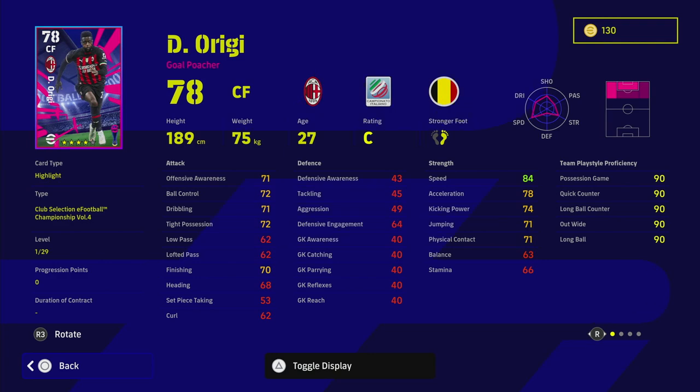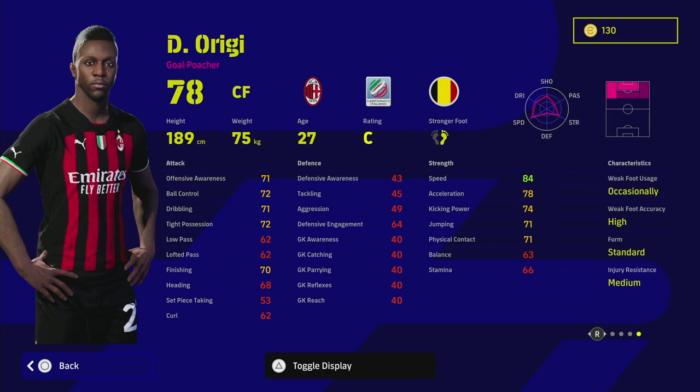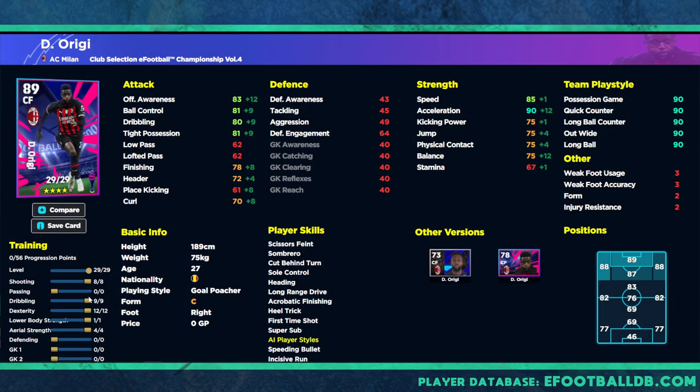It depends on when you've downloaded this game and what kind of squad you have. The only thing that saves Argi's card is that he's got Super Sub and First Time Shot, which is pretty decent for a center forward at 78 overall. I don't really like that he doesn't have massive acceleration, which means you'll have to pump a lot into it — and his finishing won't go over 80 if you do that. Even if you max out shooting with 15 levels, you only get to 85 overall, with 78 acceleration.